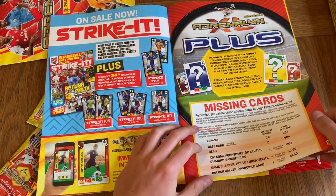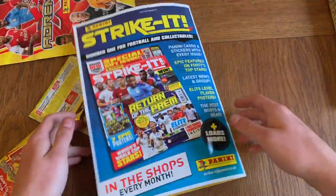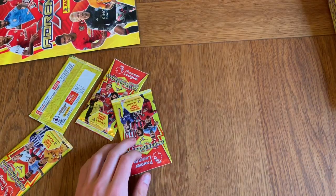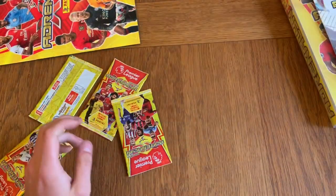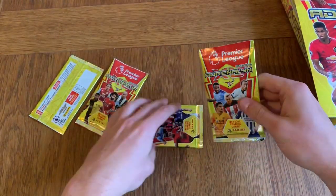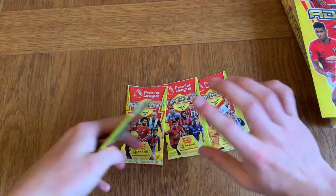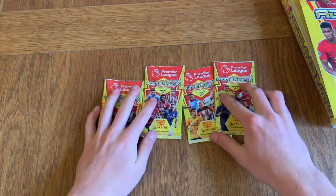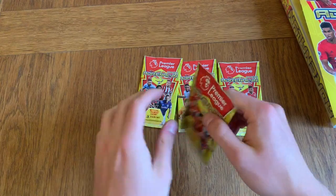We've got Adrenaline Plus and the big checklist on the back of this binder, but I still prefer the little checklist — I think it's really nice. On the inside we've got another checklist, the same as on the back. Now let's move on to the actual packets. Did we get four different designs? We did get four different designs, which is really cool. I'm not sure if it's intentional, but four different designs is very nice.